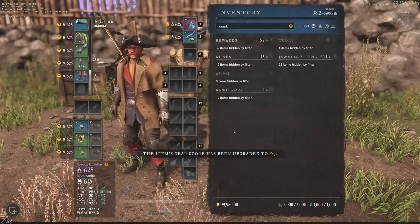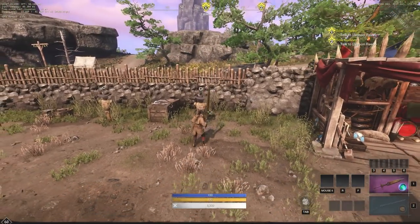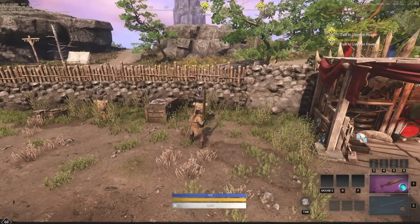Now we're at 615 gear score. Let's take a look at the damage — we're continuing to go up by a certain number. We're now at 1277 on light attacks and 1596 on crits.